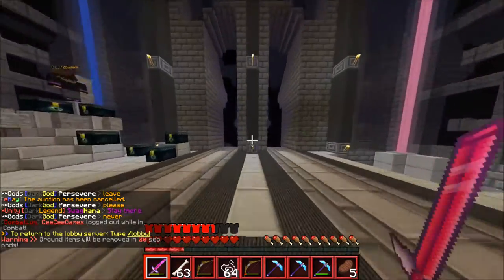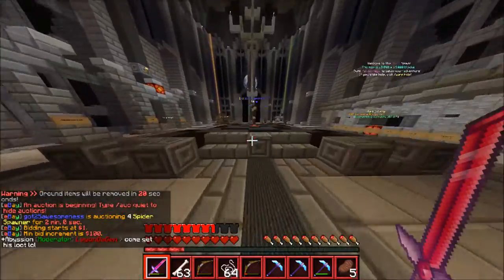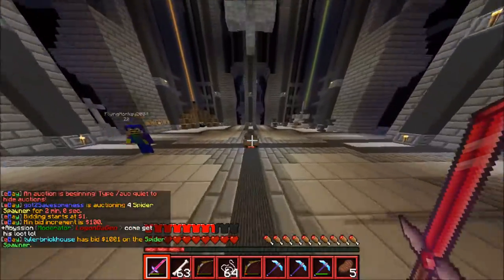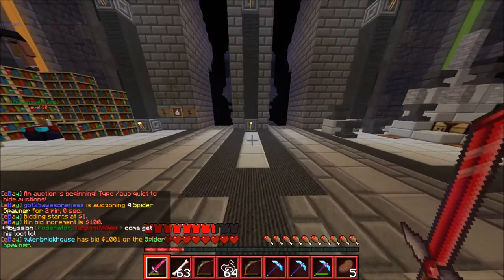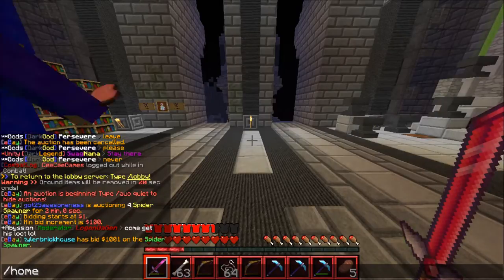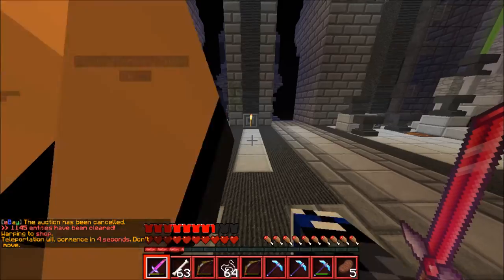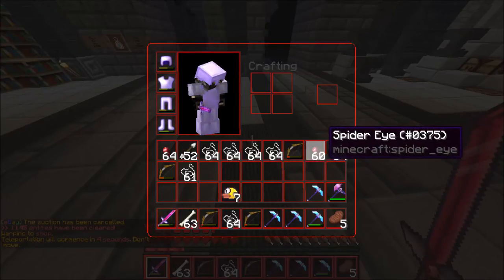Guys, we are back. Enchanted all three of those pickaxes and did not get anything good, unfortunately. Just Efficiency IV and Unbreaking III, stuff like that — no Fortune or Silk Touch, which is what you want. That gets you a lot of money. So we're going to go ahead and go slash warp shop and we're going to sell the string and spider eyes.